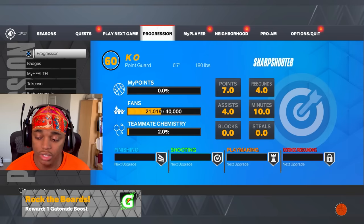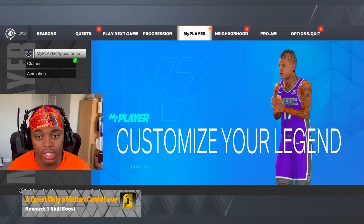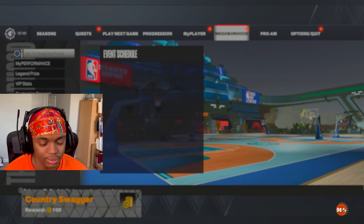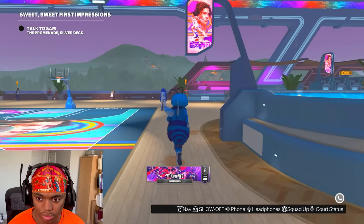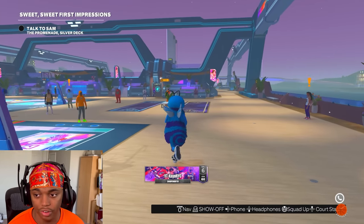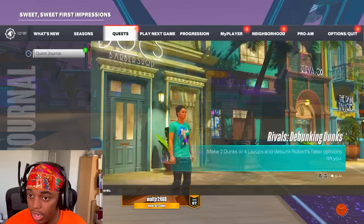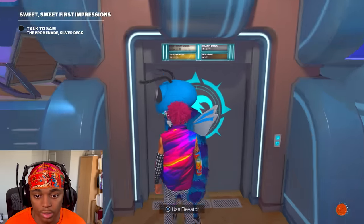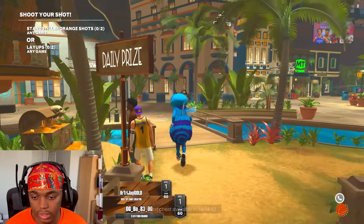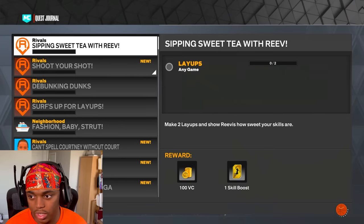Now that we're out of the game, go back to the neighborhood and talk to Sam, Revis, Rodney, and Robert again. Rodney's second quest is to make two layups. Robert's second quest is make two dunks or four layups. Sam's second quest is make two layups or two mid-ranges. Revis says make two layups. Always make sure all four quests are there — one, two, three, four.